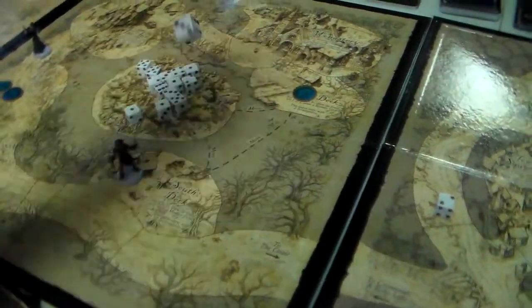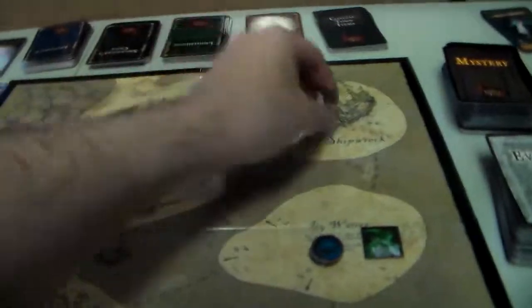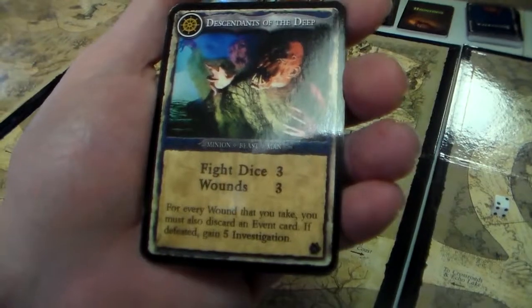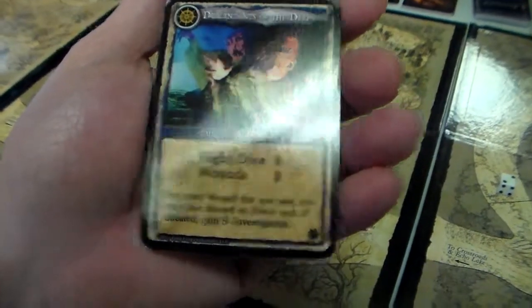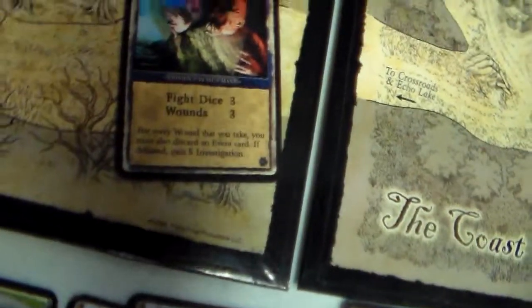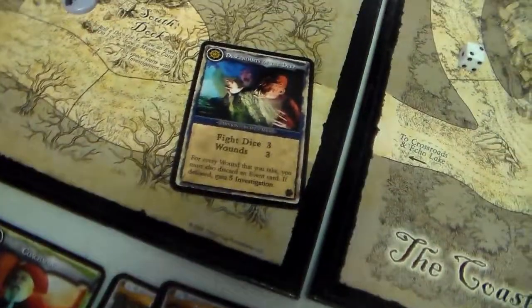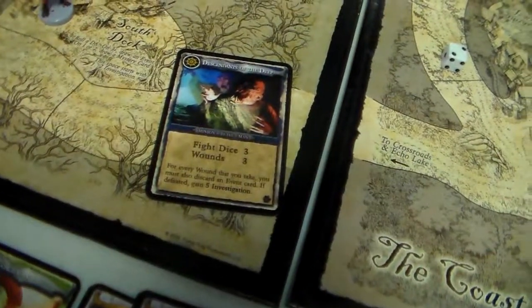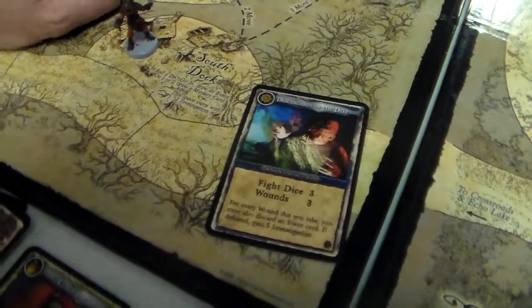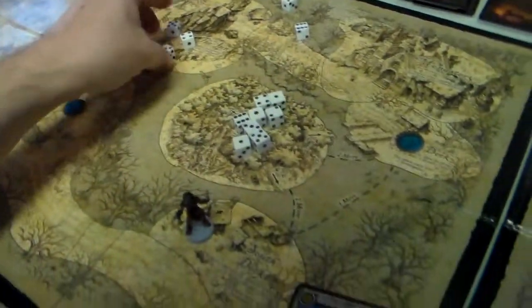So let's go back to Argot here. He gets a 6, so he can go to the shipwreck and he has to fight the Descendants of the Deep. It's a beast, so he gets plus 2 fight dice. So his fight is 4 plus 2 is 6. He rolled 1, 2, 3, 4, 5, 6. Okay, so he killed it.